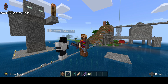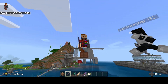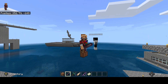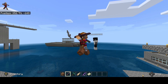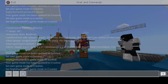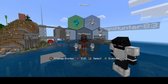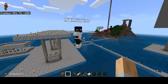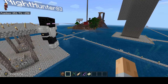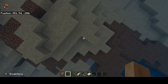Woodland mansions are found in three different ways. You can either get them from a cartography villager — those are the kind of guys that make maps.